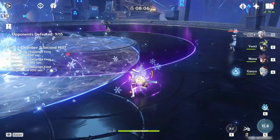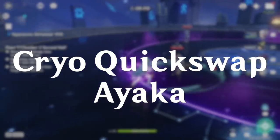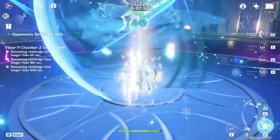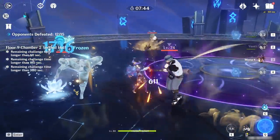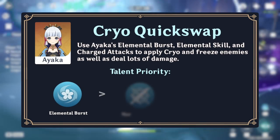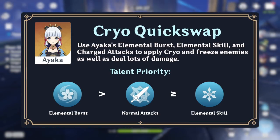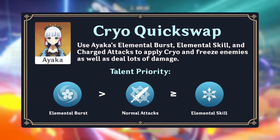Now let's talk about Ayaka's quick-swap playstyle. Quick-swap teams rely on swapping between characters to use their elemental skills and bursts off cooldown. In a quick-swap playstyle, Ayaka relies mostly on her elemental skill and burst to deal damage and swaps off to other units during her downtime, spending very little time on field. Since this playstyle revolves around using Ayaka's burst as the main source of damage, it should be leveled first, followed by her normal attacks, leveled along with her elemental skill. While she makes much less use of her normal attacks in a quick-swap playstyle, her charged attacks have a high amount of damage, so even one or two charged attacks will match or out-damage her elemental skill.